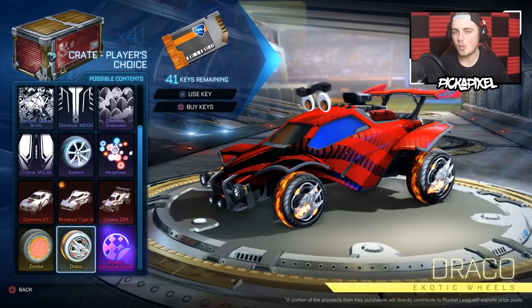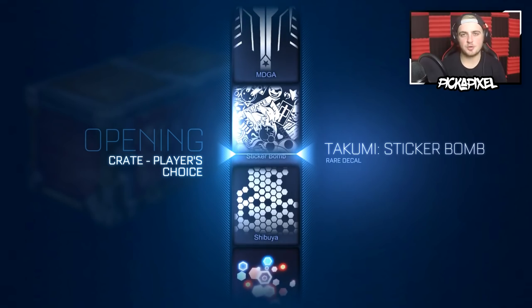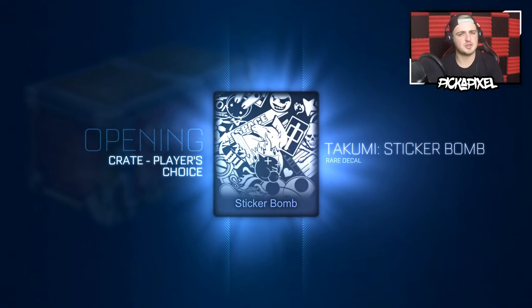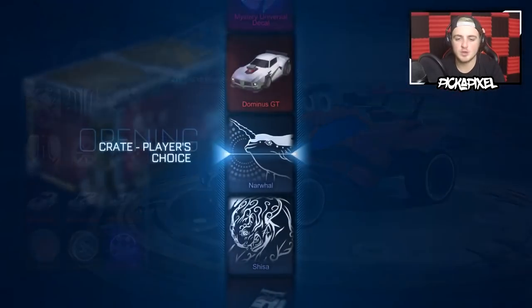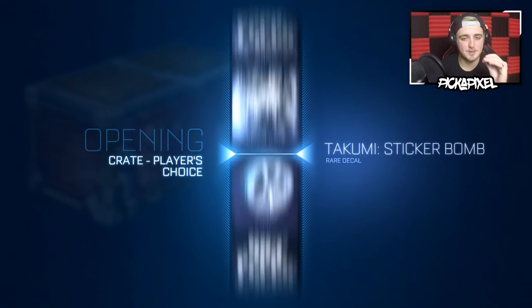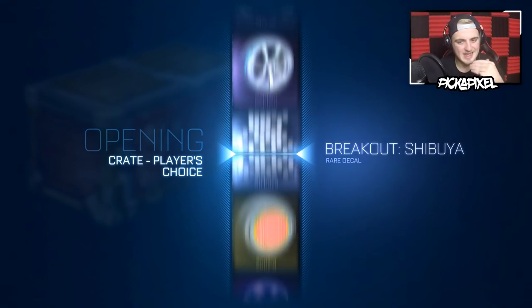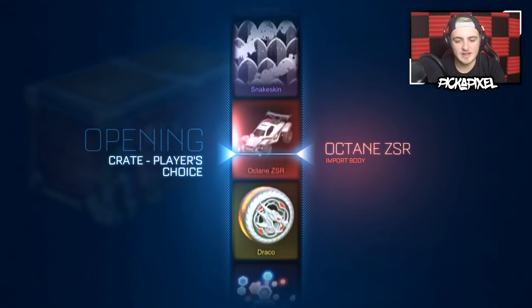First crate back, we get a Sticker Bomb. As I said, I filled up my drink because I needed fluid in my body. 40 crates remaining — in the last 20 no painted exotics like the first two sets of 20, but we did get a couple of imports to bring it back. We could get another painted exotic in the trade-up video coming up soon, so it's all good. I'm feeling it.